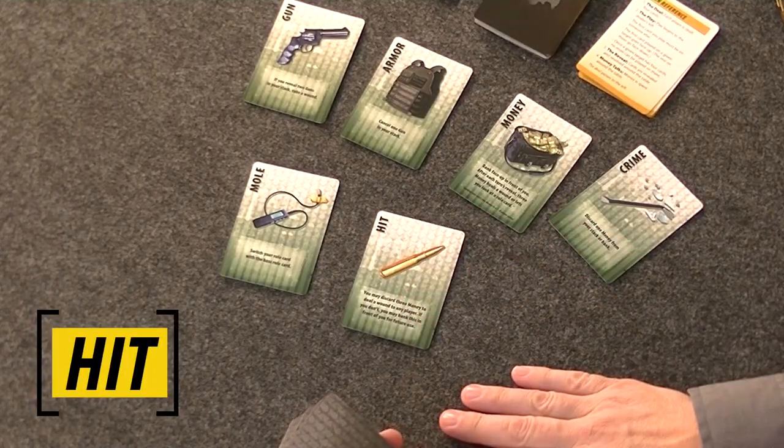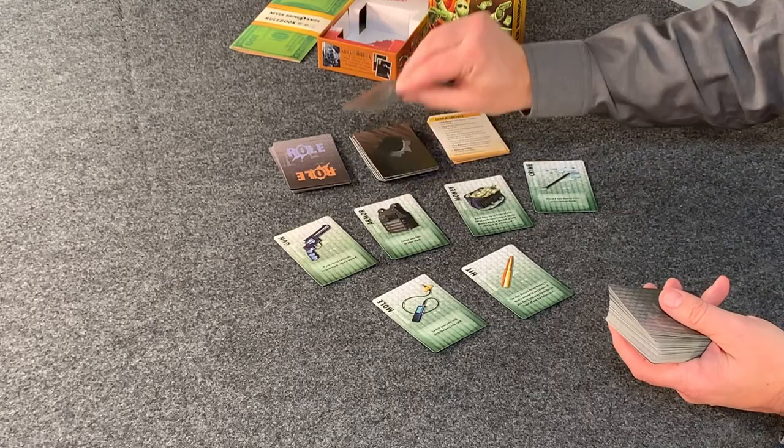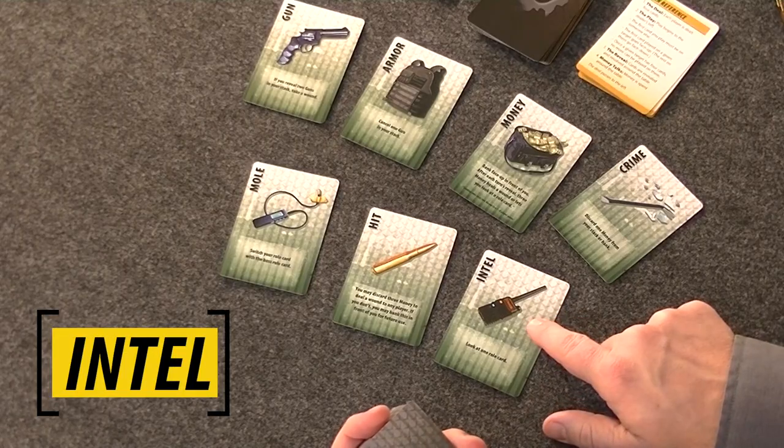The mole card causes the player it's played on to switch their role with the boss's role — so the mole might make somebody change teams. Hit is a card that lets you straight-up deal a wound to any player, as long as you have three money to pay for it — no guns needed. Last, intel: if it's played on you, it lets you look at somebody else's roll card and find out what team they are on.